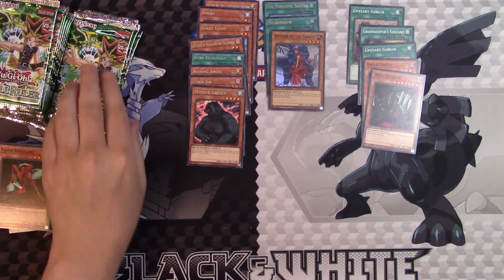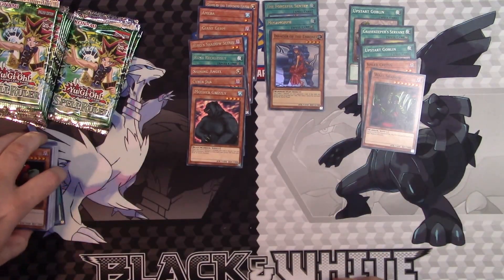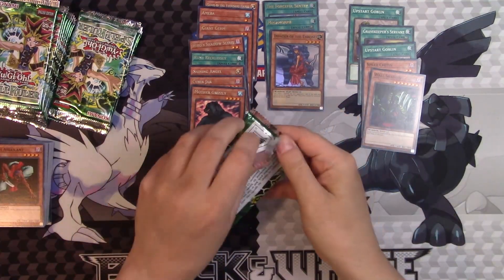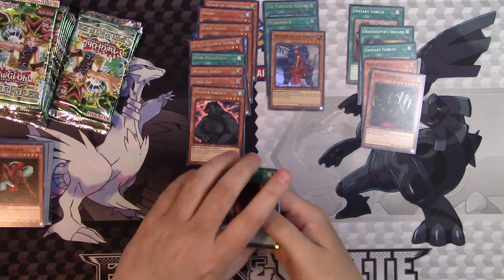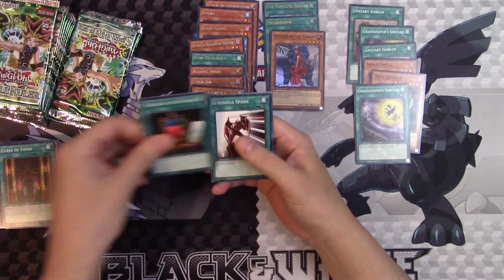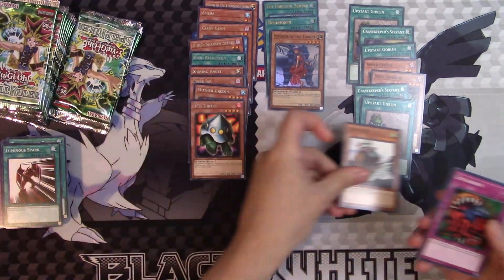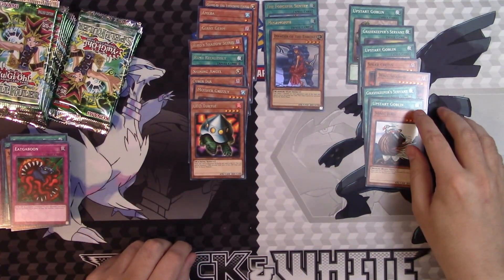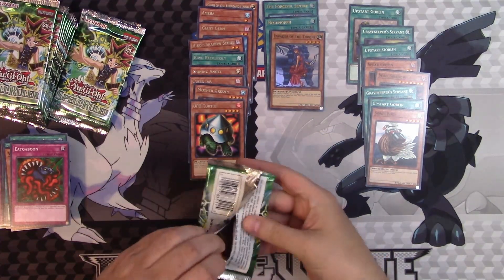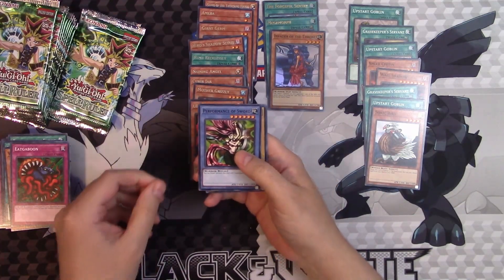Mechanical Snail, Wall Shadow, Flash Assailant, and Chain Energy. After a brief interruption — sorry about that, of all times for people to come knocking. Curse of Fiend — first time we've seen this one. Another Gravekeeper's Servant, Tailor of the Fickle, Luminous Spark, UFO Turtle — another searcher — another Upstart Goblin, Sonic Bird, Eat Gaboon and Weather Report. We're getting lots of Upstart Goblins.